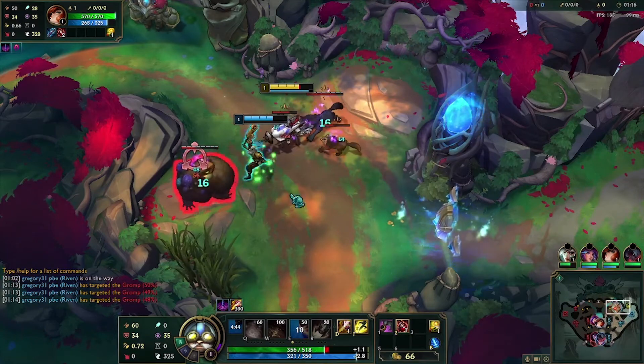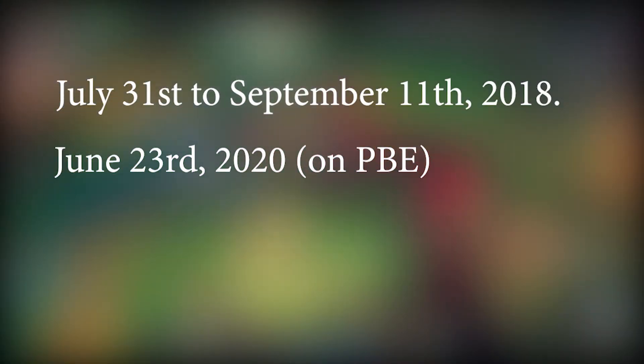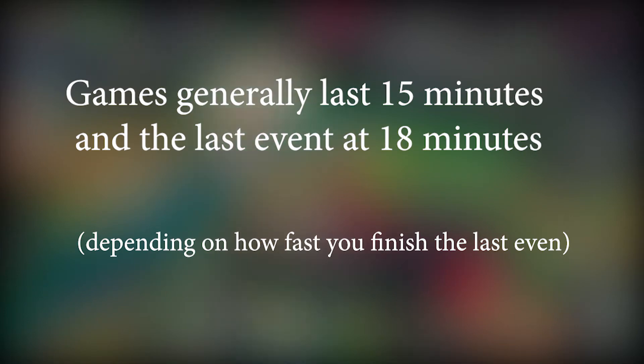Nexus Blitz Project Slime is an experimental mode that ran from July 31st to September 11th of 2018. It started being playable for alpha testing on live servers on patch 8.16. On June 23rd 2020, public beta patch 10.14, Nexus Blitz was brought back on the PBE with a new visual of the Ionian Spirit Blossom Forest known as the Temple of Lily and Lotus. The game mode is available from July 22nd to August 24th of 2020. Games generally last 15 minutes, with the last event at 18 minutes, making games no longer than 20 minutes or so.